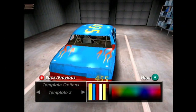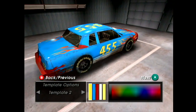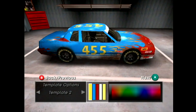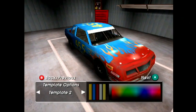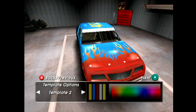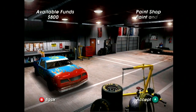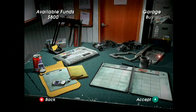Now let's go to the paint shop to pick what our car is going to look like. I went for a kind of Petty blue with some red flames, gold letters, and a white stripe running at the bottom. I think that looks pretty cool, so we're going to go with that — apply changes — awesome, our car looks great.